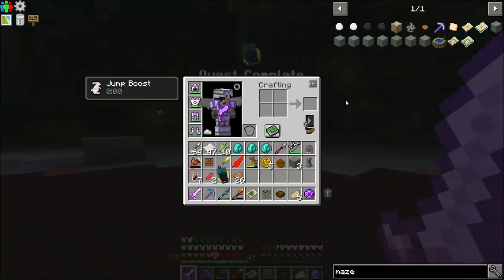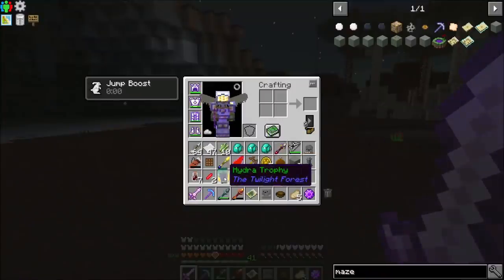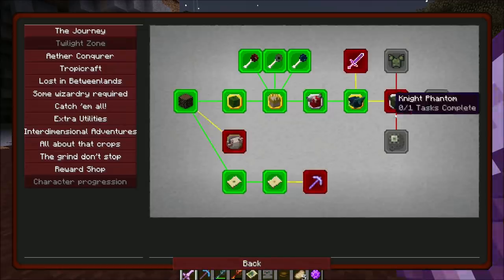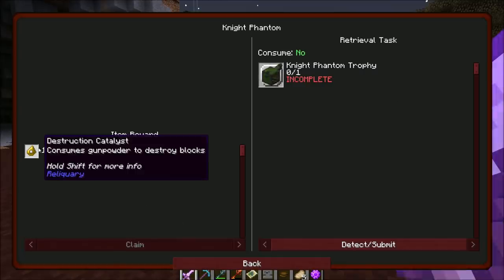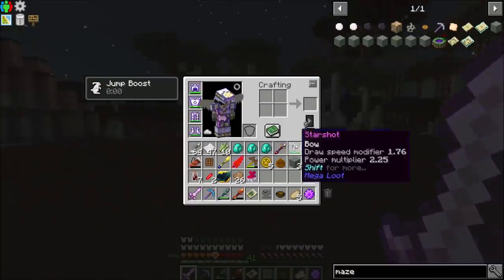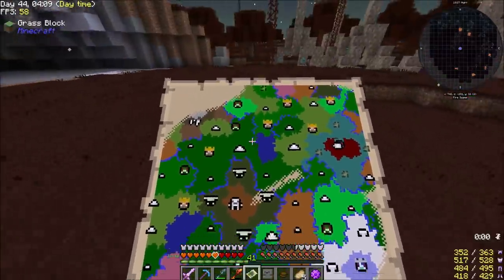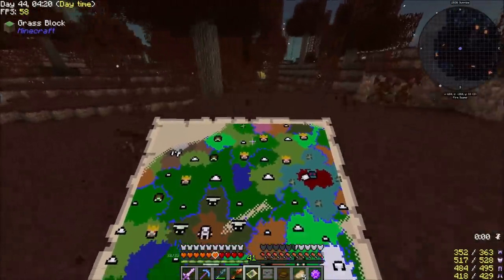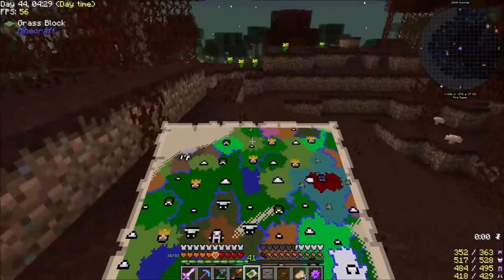Quest complete: Hydra. We got hydra chops and a hydra trophy — let's turn that in. We get the infernal claws — I'm immune to fire damage but I'll equip it. There's a quest to make the fiery sword: Destruction Catalyst, consumes gunpowder to destroy blocks. I need to drop off stuff. I'm going to drop a waystone next to one of those Mino Shroom dungeons so I can easily warp back, because I want to get the maze breaker quest.